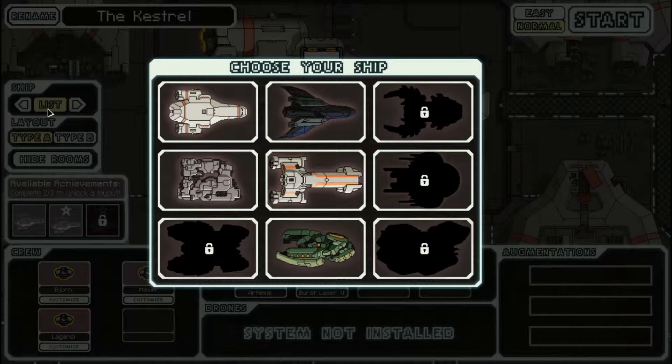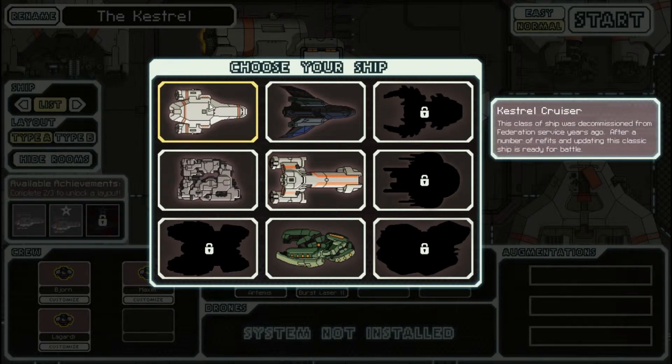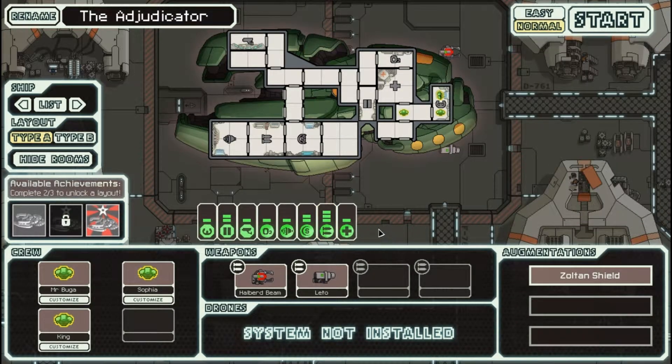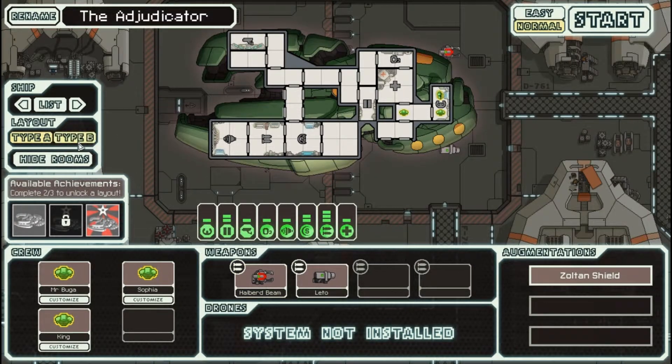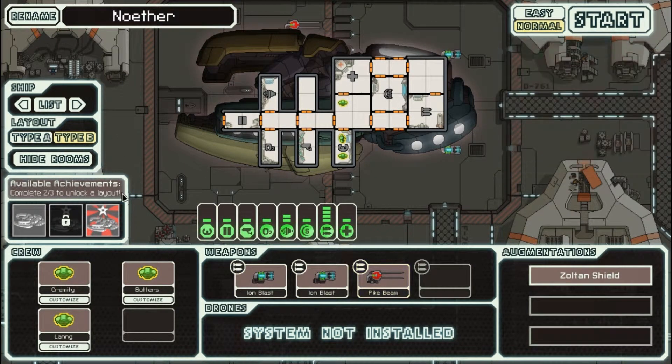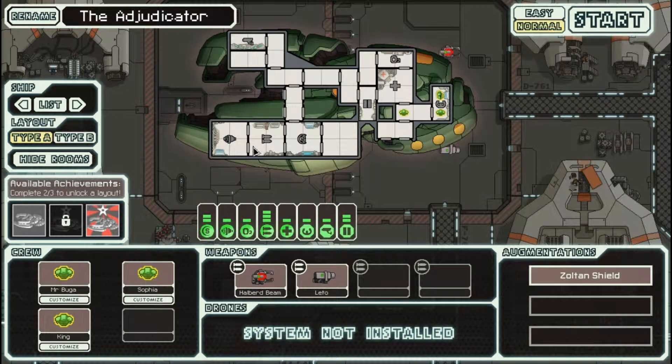We've already played with the Kestrel Cruiser and the Federation Cruiser, so this time I will go with the Zoltan Cruiser. It starts off with the Leto Missile and the Halberd Beam — not my favorites. I do have Type B as well, which is two ion blasts and a pike beam, but for now I'm going to stick with Type A.